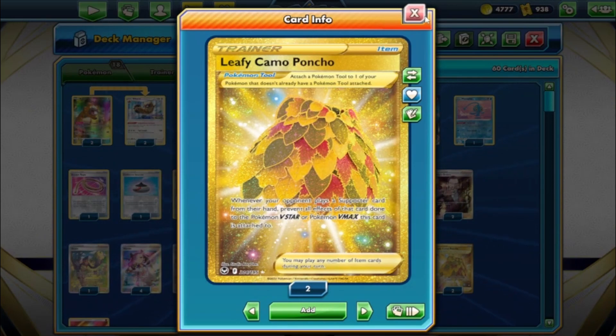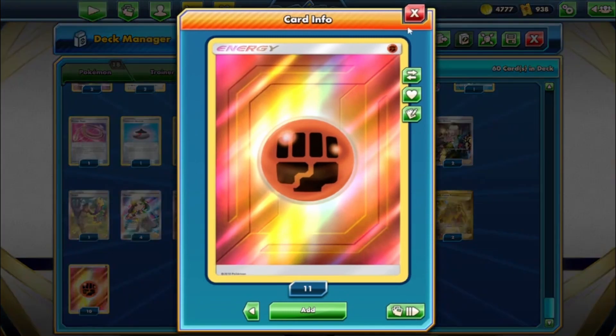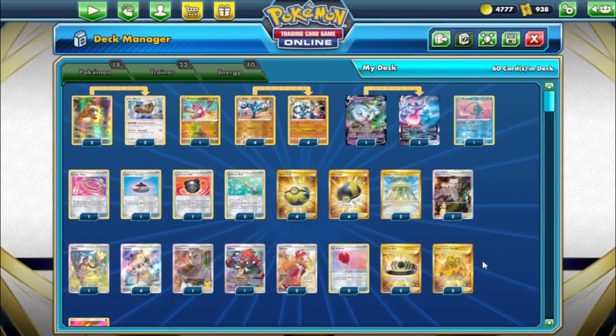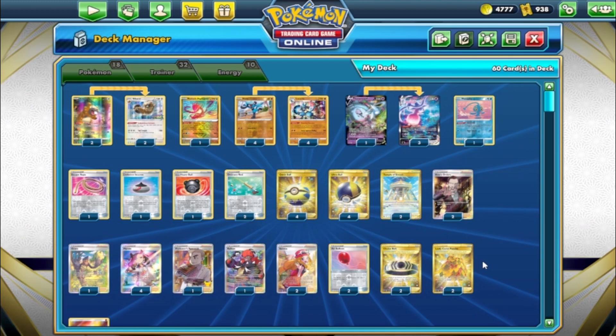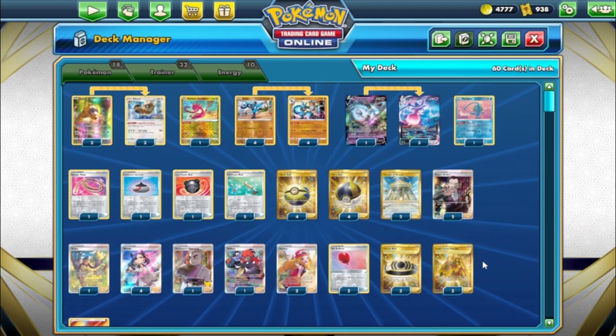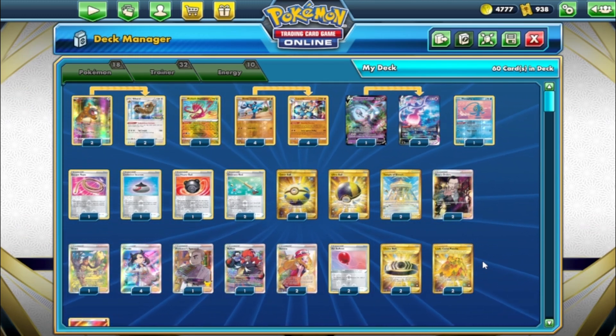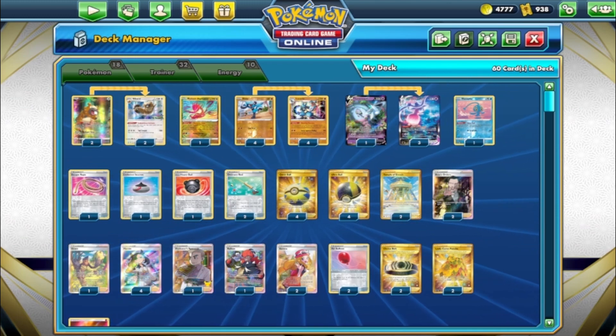With Raihan, Lucario's ability, and Choice Belt you're doing at least 240. Serena for draw or switching opponent's V. Two Air Balloons to help retreat. Leafy Camo Poncho especially important here — since you're a one-prize attacker you want to protect your Hatterene so your opponent can't just freely run over it. Two Choice Belts for 30 more to V's. Ten fighting energy rounds out the deck. This is probably the most fun deck — Lucario is a fun card, and you get to use Radiant Eternatus which people like.